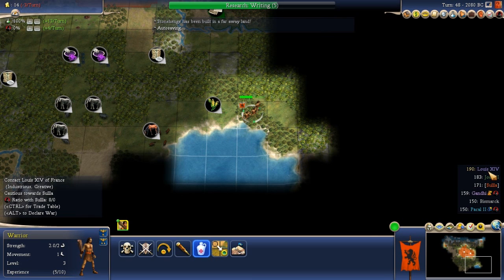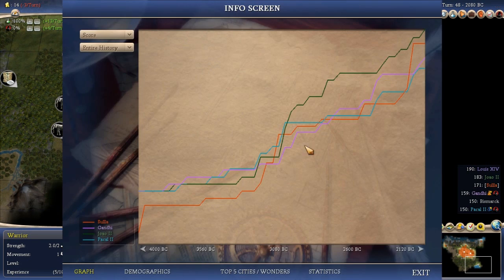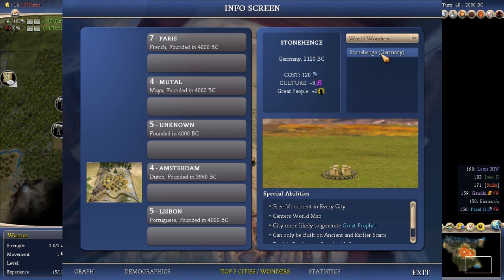Somebody built Stonehenge. How do I know? Because his score shot up the most. We can check on F9 for demographics. Actually it's Germany. I thought for sure it would be Louis - Paris is at a really high size. So Germany has built Stonehenge. I guess Germany's score was low because he was busy building it.